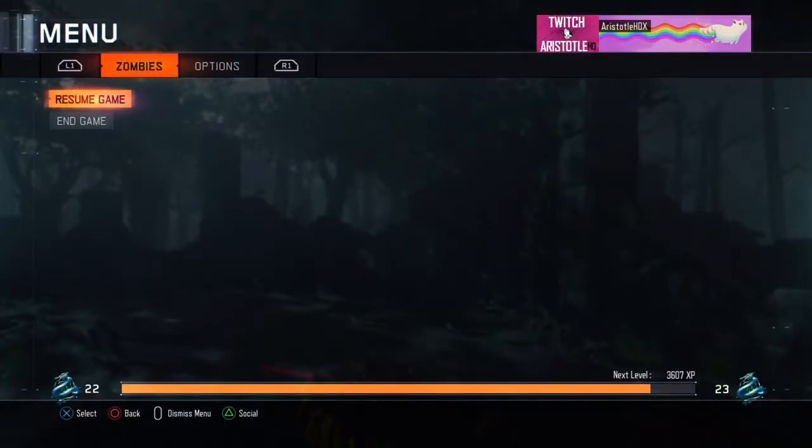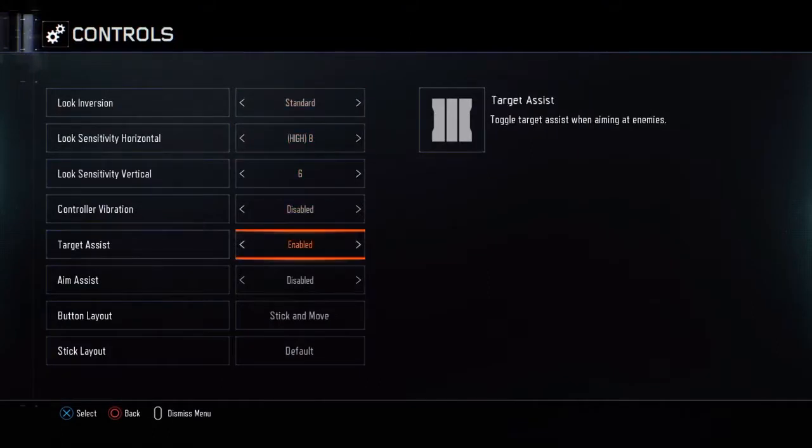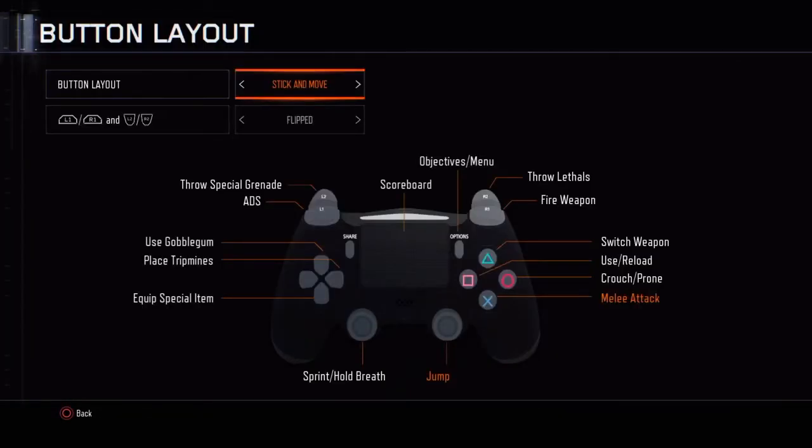Okay guys, what's up? So there's a lot of confusion going on for this map on this step of the easter egg, where you've got to get the cog from the pier, and today I figured it out the hard way.